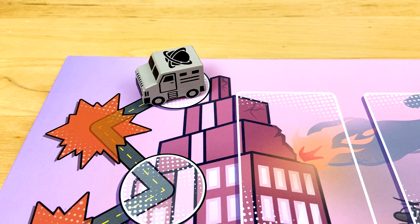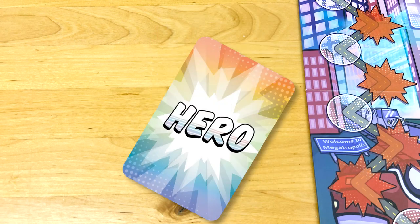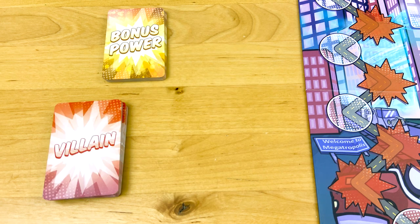Put the truck up here, and the barricades down here. Deal everyone a Hero Card. Shuffle the Bonus Powers deck, and deal one bonus power card to each player as well. Then shuffle up the Villain deck.